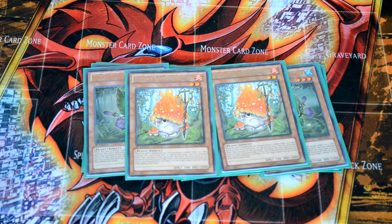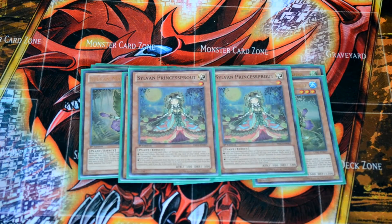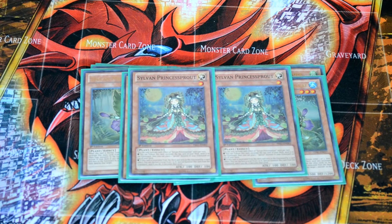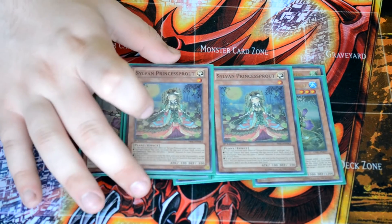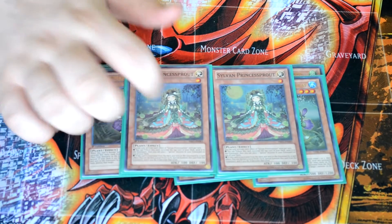I'm going to be running two copies of Princess Brow. Princess Brow's big effect is that you tribute her and excavate one. But more importantly, when she's excavated, you can pick a level between one and eight, special summon it, and she'll take on that level — so she can get into level eight or seven to go into rank eight or seven plays, or lower levels if you want to go into synchro plays. She's very versatile. I definitely run her at two; three can get too bricky and cloggy.